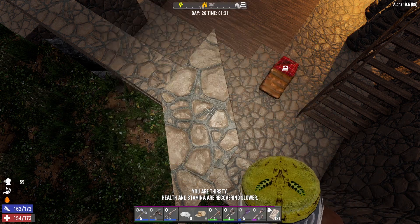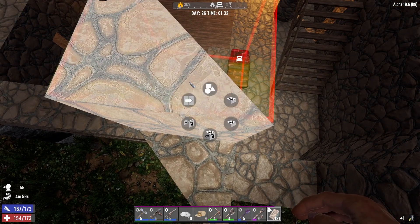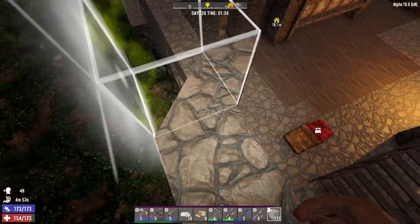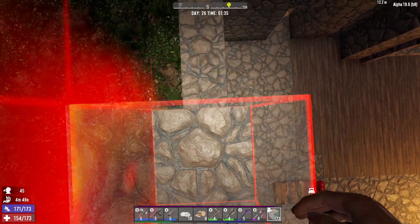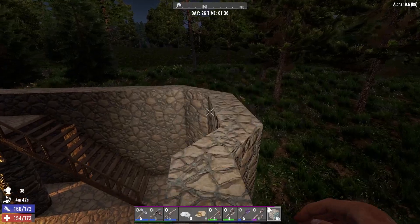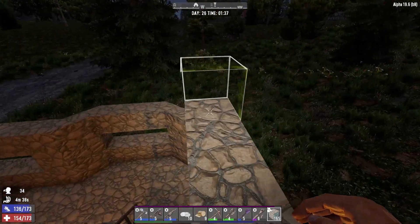All right, let's go ahead and take this and go like that — beautiful. Then we will just build this thing all the way up along the way, get a floor down, and then I can start putting some lights. I like my lights to go on the ceiling, so that's the thought process here.